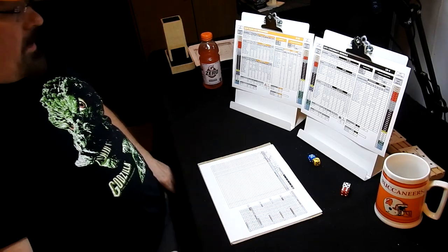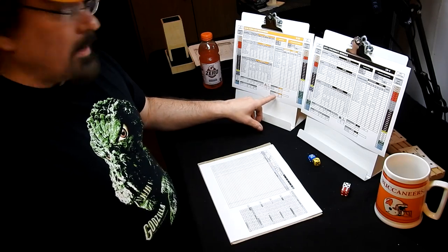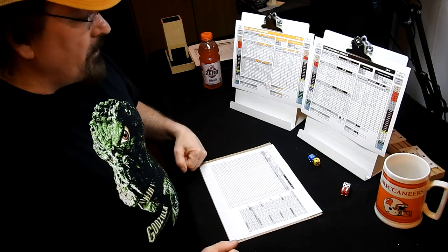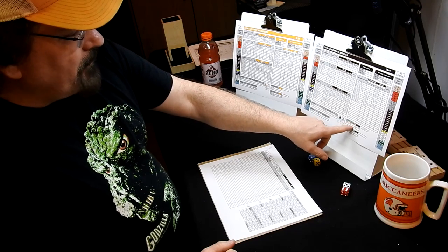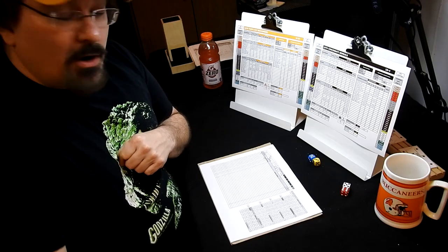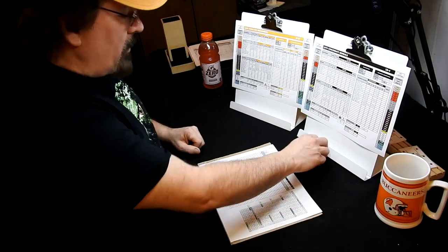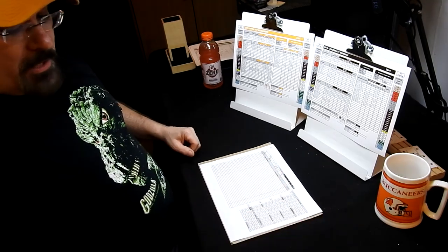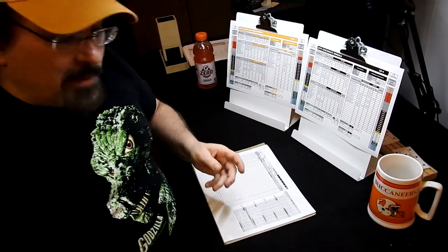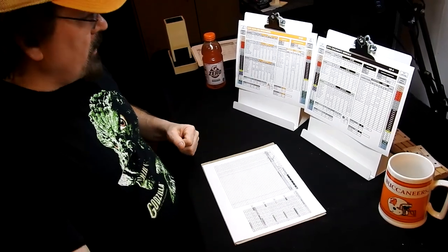Tampa Bay cannot return a kick or punt for a touchdown, so we don't really have to roll for those. However, Cincinnati's Willie Shelby can return a kickoff for a touchdown, so I do have to roll for kickoffs if Tampa scores or kicks off in the second half. I'll do my best to explain what happens. I'm playing this the Dave way, so it's possible I'll make a mistake or play some things a little different than you might.